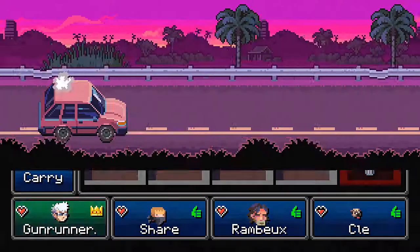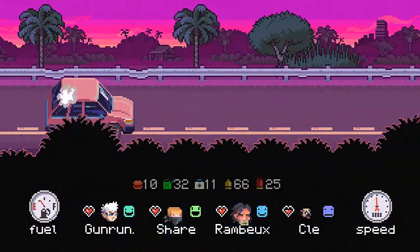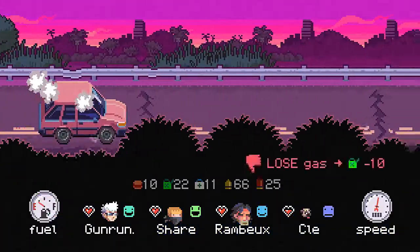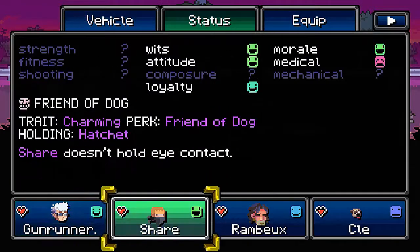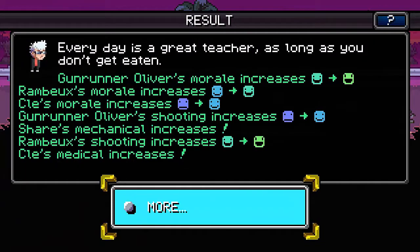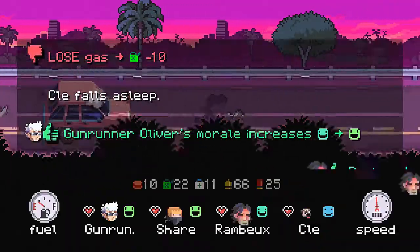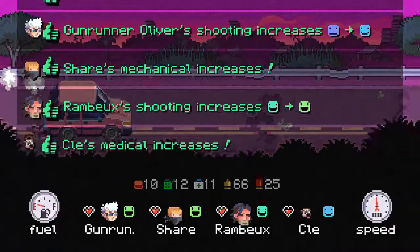A nail board — I think it's pretty useless. I'm gonna use the hockey stick because it has range. Scalpel is okay for poking. Do I want to focus on one person? Well we have Rambo, so let's train. Morale increase for everybody, shooting increase for the gunrunner. Oh my god — Rambo's shooting is maxed. Klee's medical went up — that's useless, the dog doesn't need any skills, it's a dog.